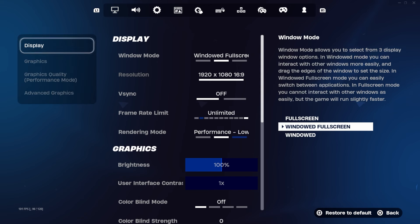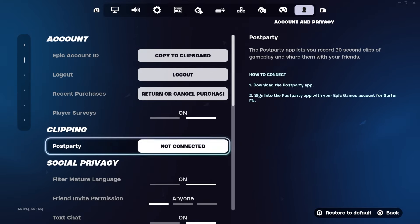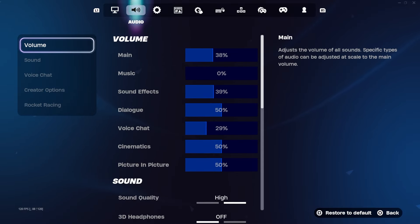The way you start it is by going to your settings and actually going to the final setting. Then you're gonna wanna go down to Social Privacy and make sure you have CanReceiveGifts turned on. This is so Epic Games can go ahead and gift you the free V-Bucks here inside of Chapter 5 Season 4 in Fortnite.